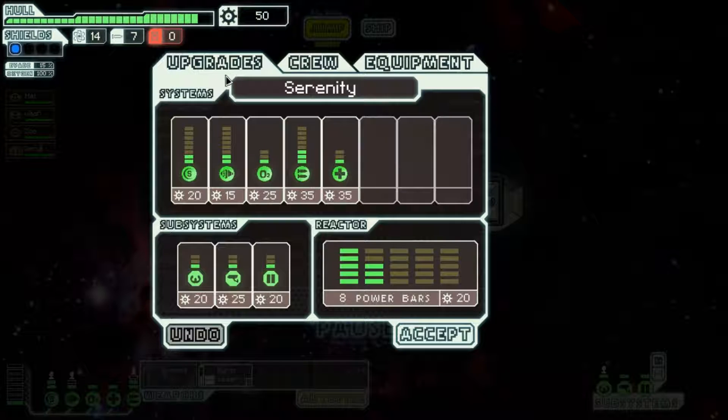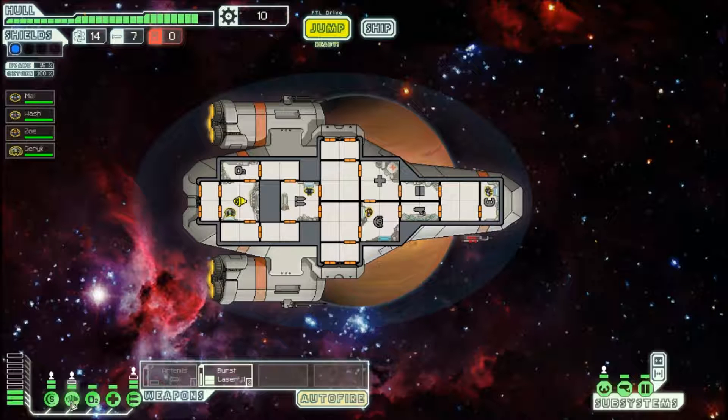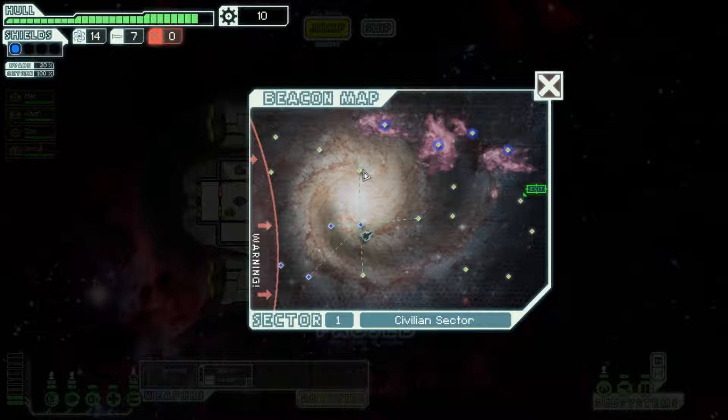See if I can upgrade anything on my ship. I'm going to need more power bars — that's 10 scrap. More power bars means I can now power up all my weapons and my engines and still have a power bar left for anything I upgrade in the future. I'm not going to go on with powered up missiles in case I accidentally fire one and lose a missile.